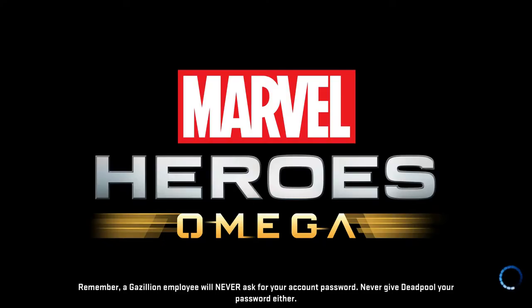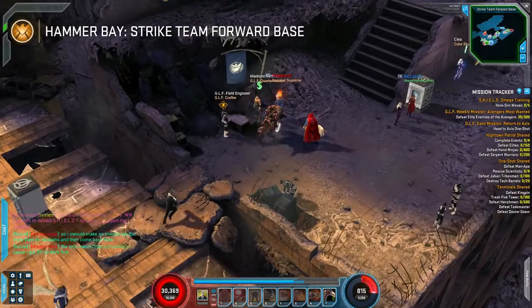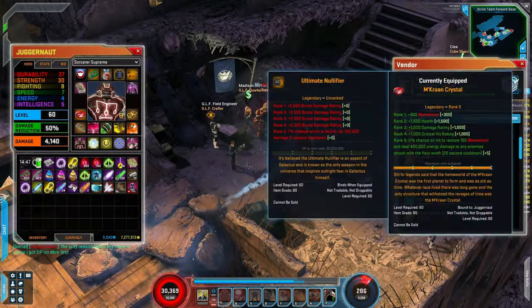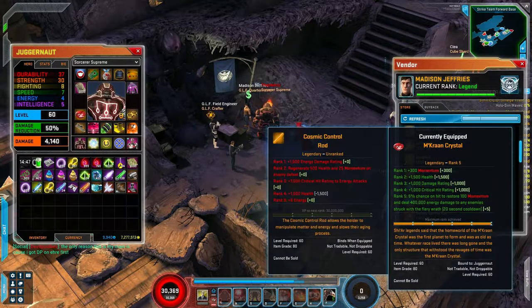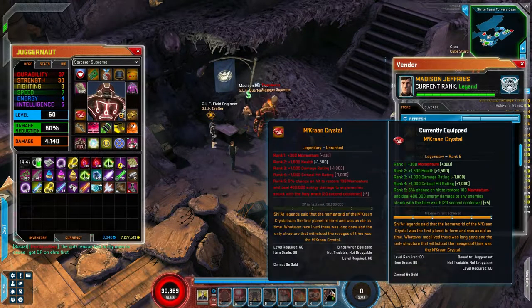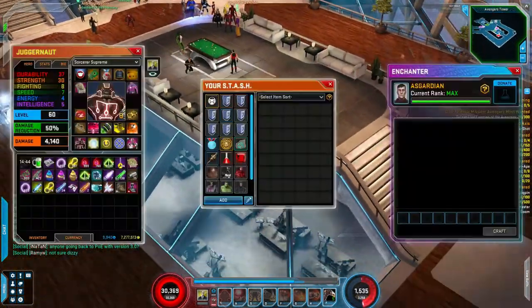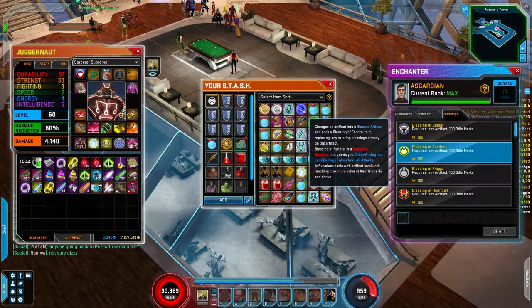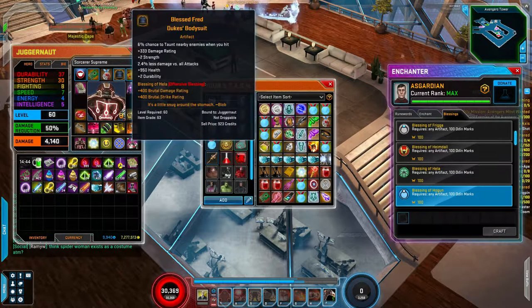You can also travel to Hammer Bay, where you'll find a new NPC with those same Legendary items, but they'll be grade 80 instead of grade 70. These are only equippable at level 60, but they give double the stats. They also cost more Odin Marks — 1000 versus 300 — but for a main character it's well worth it. One more thing you can use Odin Marks for is to enchant your artifacts, adding things such as 5% brutal strike chance, extra spirit, or extra health based on what your hero needs.